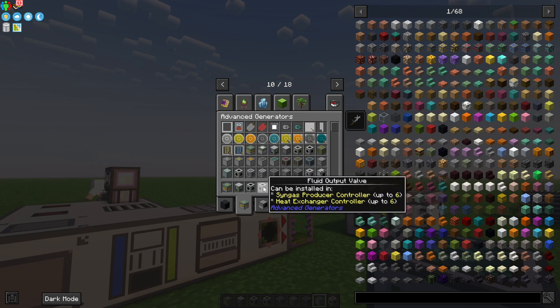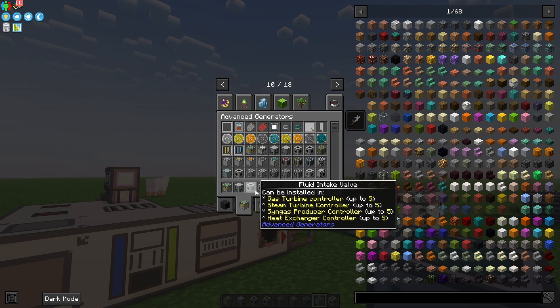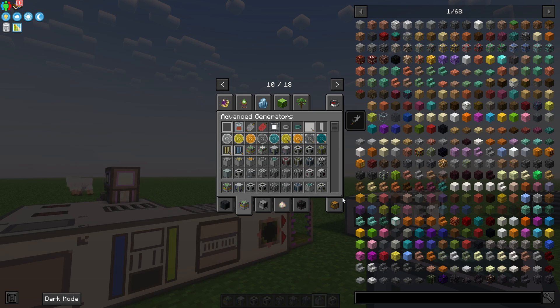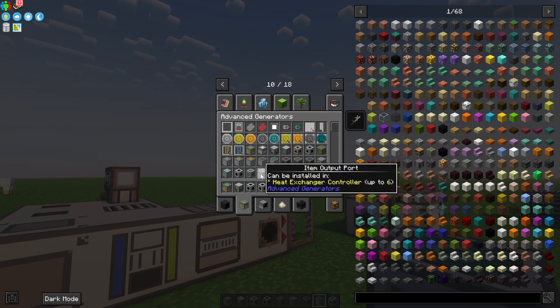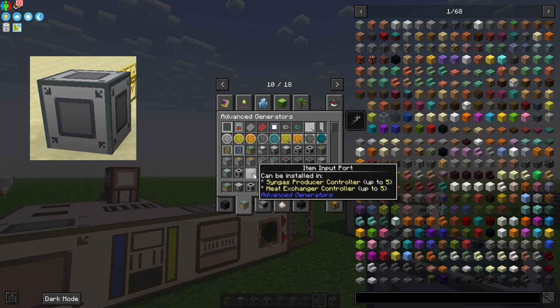You will still need steam to generate Syngas, but there is a lot less waste and Syngas is a far more efficient fuel. First you have the Syngas producer controller, then there's the heating chamber and mixing chamber. You will also need a fluid input and output, and will probably want an item input.